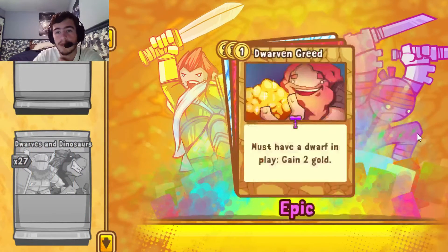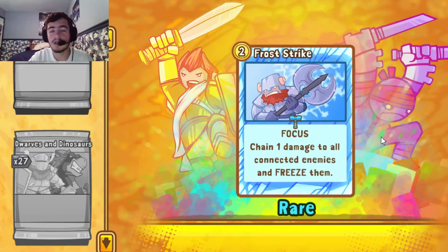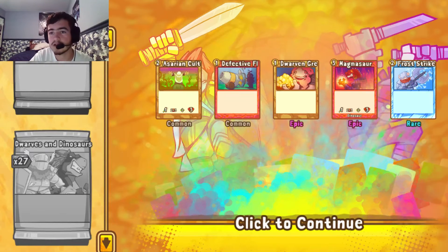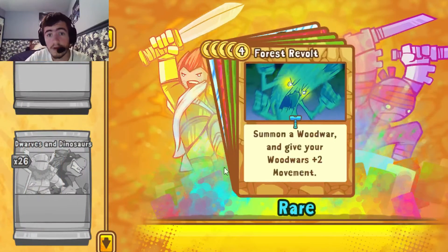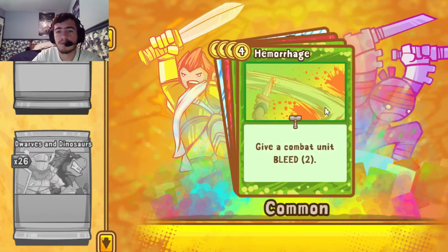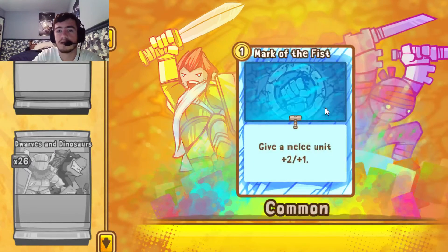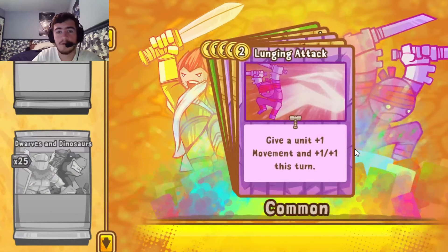Cultist, Flame Cannon, Dwarven Greed — Dwarven Greed has very intense art, to say the least. Another Magmasaur — don't think we needed that — and Frost Strike. Dwarven Greed is new, Flame Cannon is new. Forest Revolt — that's our second. Hemorrhage, Disable second, second Flame Cannon, possibly third Mark of the Fist. That's the halfway point — about 25 packs open with 25 left to go.